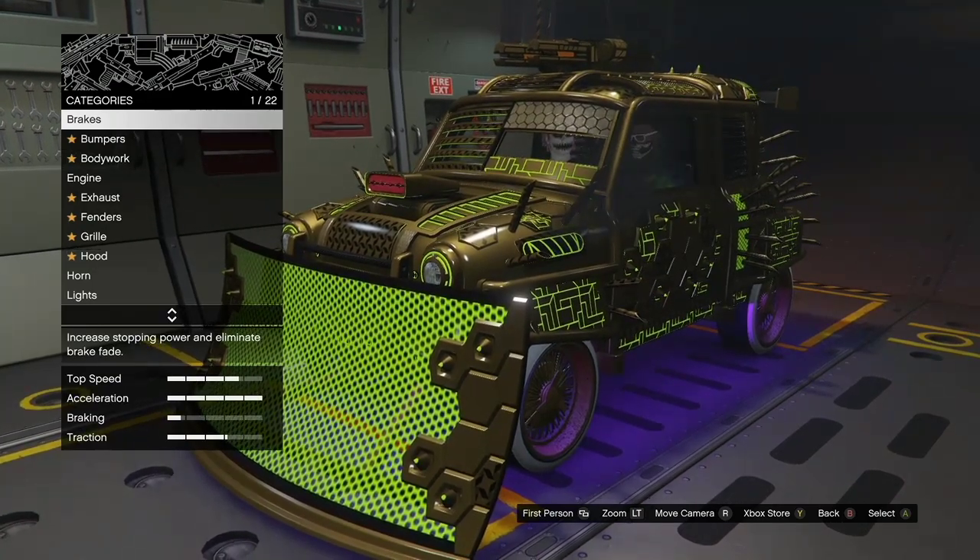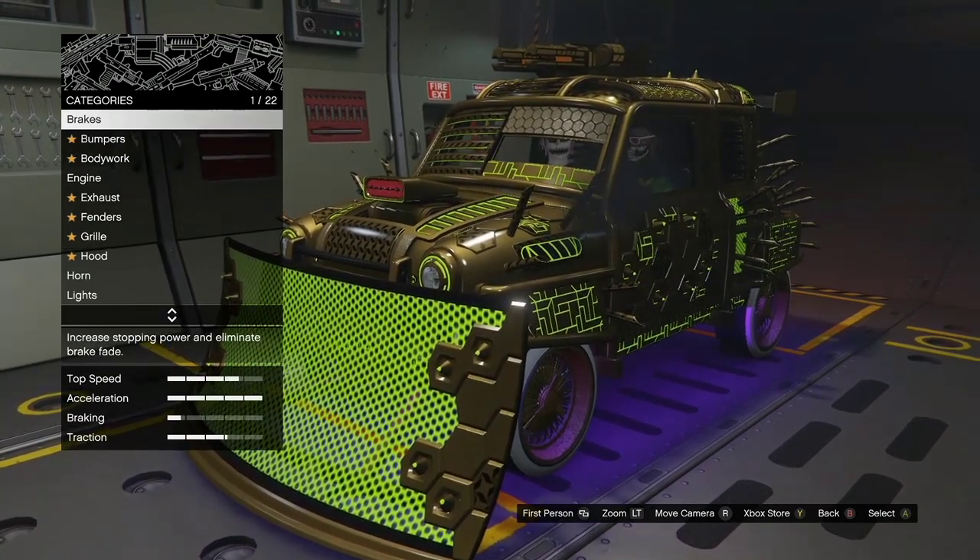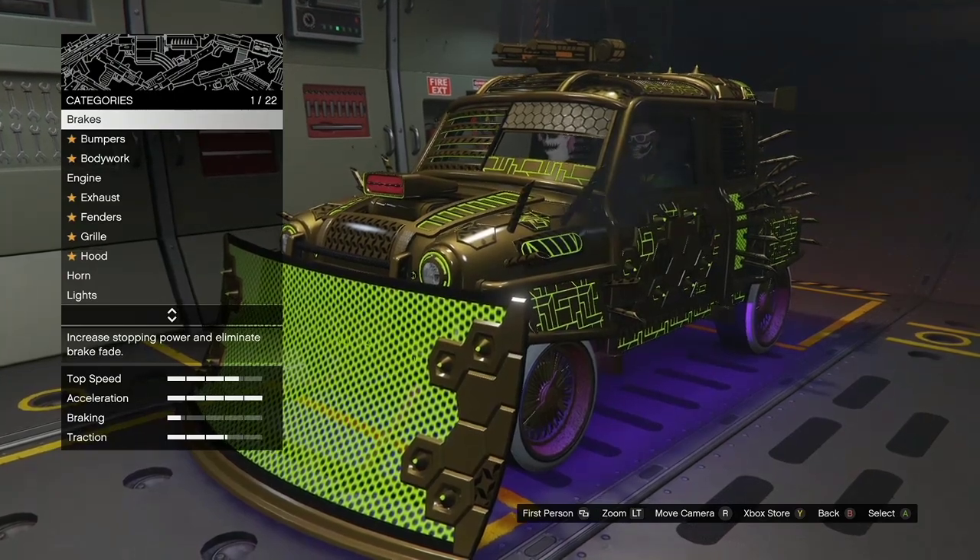Quickly start spamming right on D-pad after you hit Request Bunker Research. Once you do that, go ahead and stay on this screen for a little bit. Then you're going to hit the gas — it's going to kick you off. Once it kicks you off, hit the gas and you're going to be put in a black loading screen.